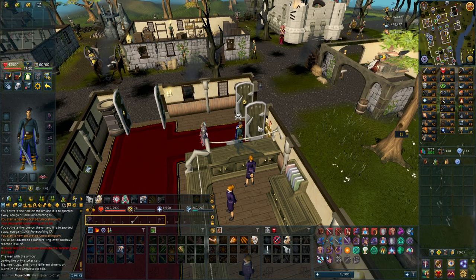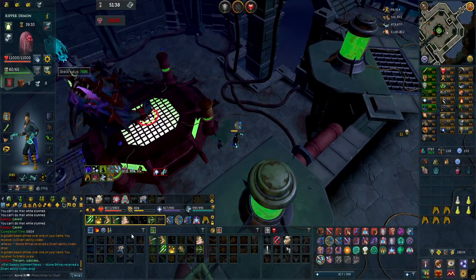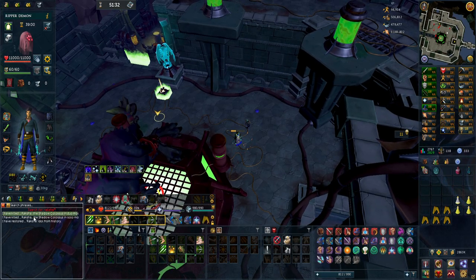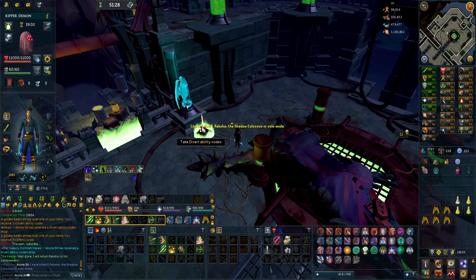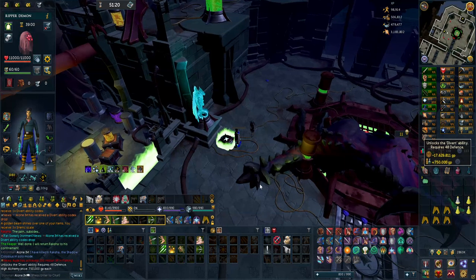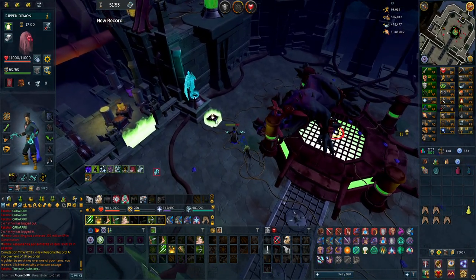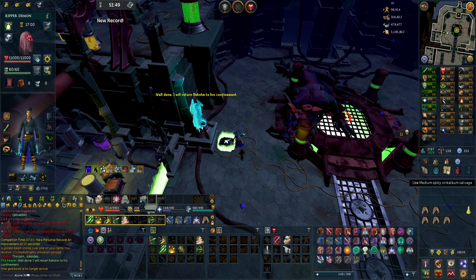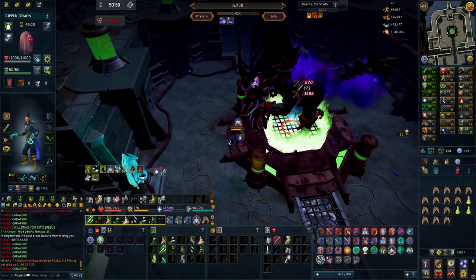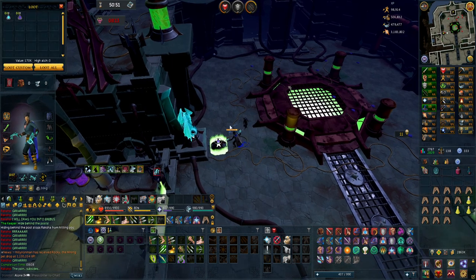For the last part of this video I want to get some Raksha kills done — at least 5 to double my kill count. Oh — a Divert Ability Codex! I think that's one of the worst ones but it's actually as rare as Ricochet. My KC is solo mode 6 and I get a Divert Ability Codex and Sirenic scales as well — very nice. It's worth 17 million, so definitely one of the worst rare drops, but no complaining. Also got 1.1 million in Alchables which is great for an Ironman since I'm running low on money. That kill was also a personal record.